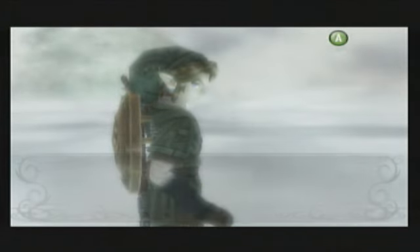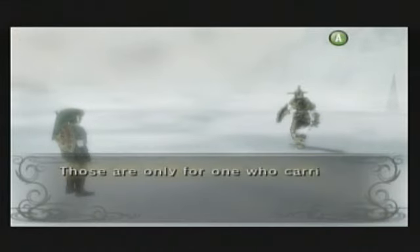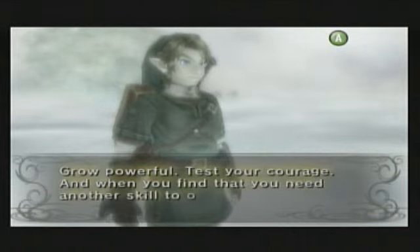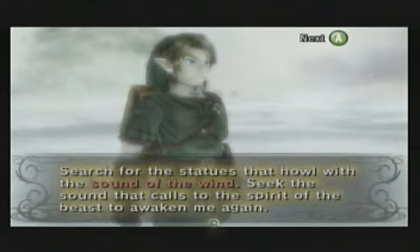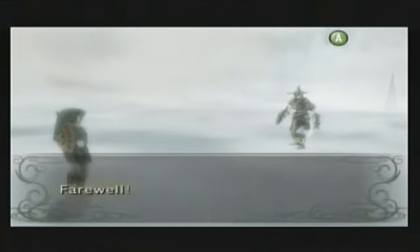Howdy guys! Welcome back to Let's Play The Legend of Zelda Twilight Princess. This is Nintendo Capri Sun, and there are still six hidden skills for you to learn. In the last episode, we learned the first of the six hidden skills, which is the finishing blow.